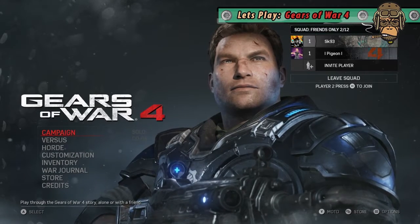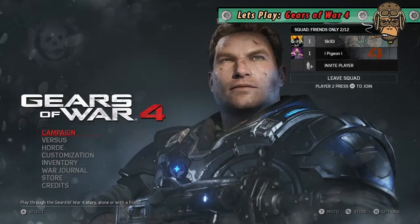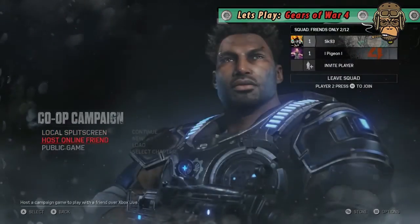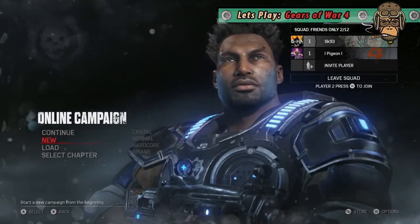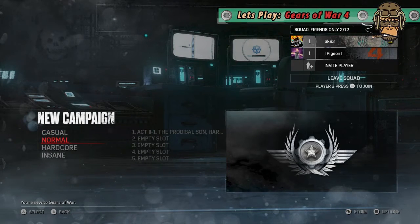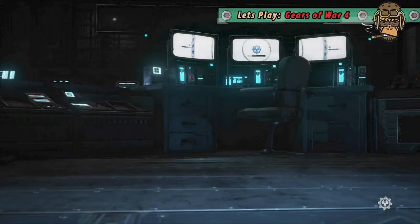Are you ready, Pitch? Are you ready for this? I'm ready to rock and roll, my friend. So: campaign co-op, host online friend, new game. What difficulty are we going for? Normal — you're new to Gears of War, so that sounds right. Let's do this.